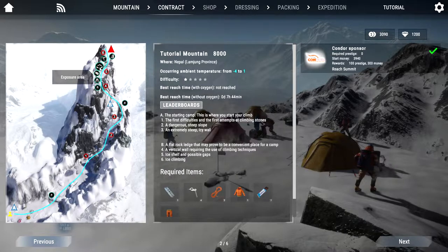Exposure means you get colder than normal. Then an ice wall — this is a vertical climb but using ice picks. You have an ice pick by default. You can buy better ones but the default is usually good enough. You might run into falling rocks while climbing though. And after that, the summit.